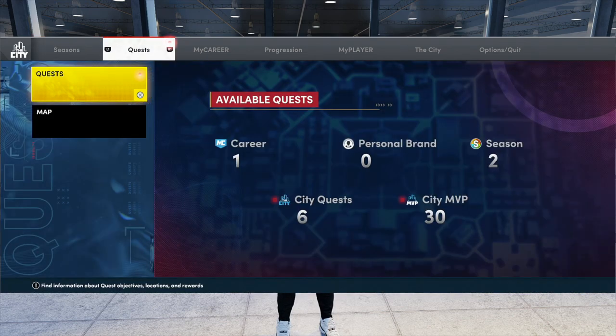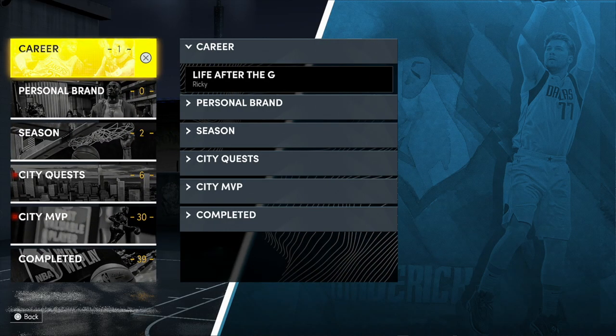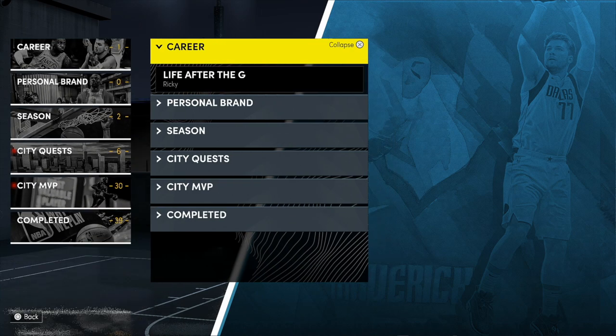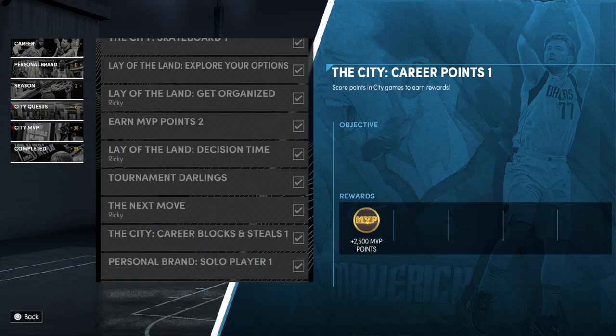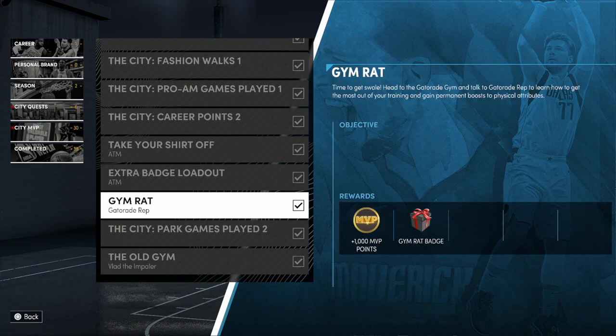Quest is a huge thing — you really want to come into Quest and check things out. Let me go down to gym rat real quick. When you get gym rat you have to talk to the Gatorade rep once it's completed. You get the gym rat badge packaged like a little gift and then you get a thousand MVP points.